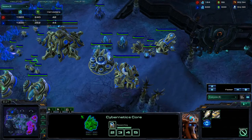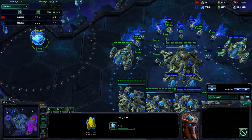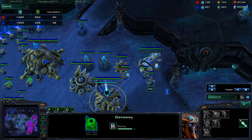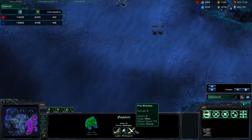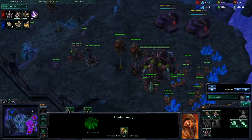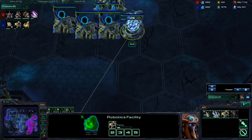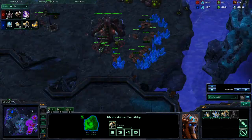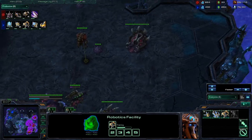We do have Warp Gate finishing just now. We do have four gates and a Robotics Facility down on the map right now — so four gate Robo. He is starting his armor upgrade now, so he does have that plus one. There is an Immortal also coming out of this Robotics Facility for Axel. In the meantime, a Roach Warren is going down for our Red Zerg, in between his main and his natural, and he is going to start producing units and getting Metabolic Boost — so Ling Speed and a few Roaches.